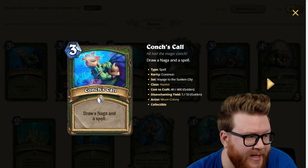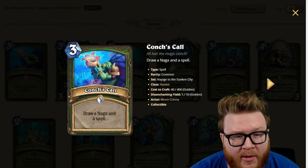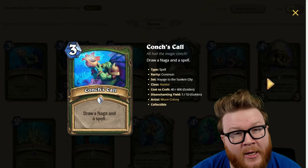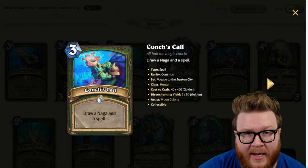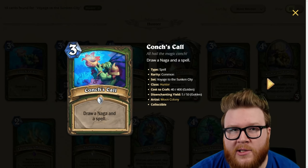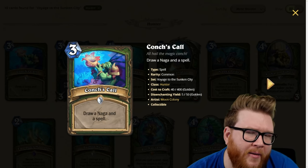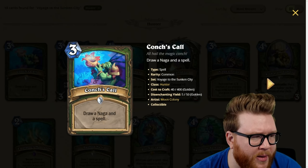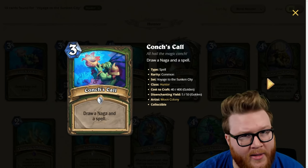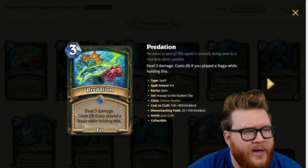Next up is Conscious Call, a new three-mana spell for Hunter that draws you a naga and a spell. This is basically Arcane Intellect but with specific card draws, which can be really useful. If you're only running one naga like Raj Naz'jan, this helps you tutor it out and find a damage spell to go with it. If you're running a bunch of nagas this can just be a consistent way to get both things that synergize well together. I think running one or two key nagas makes this fit into other decks as well — four-star card.